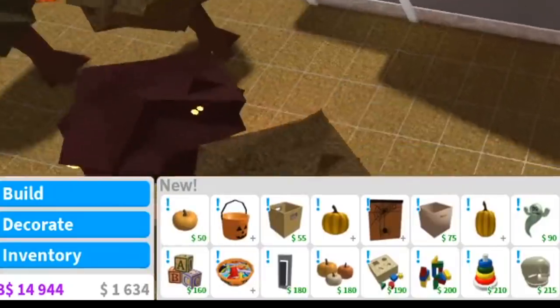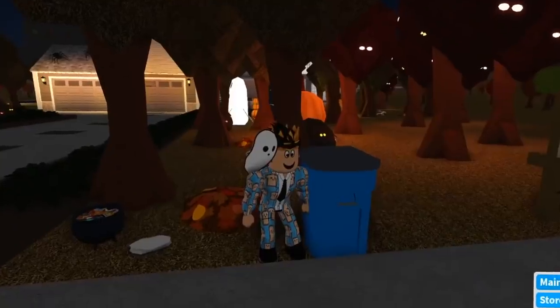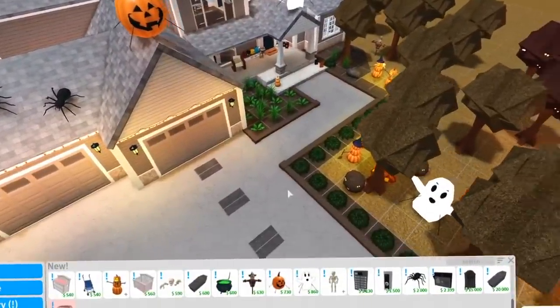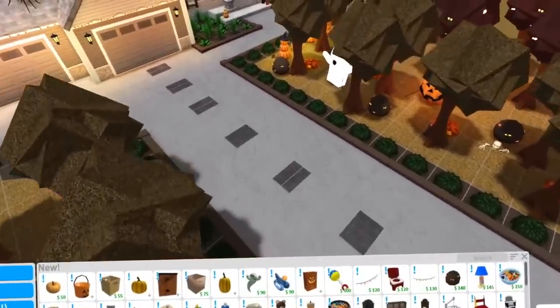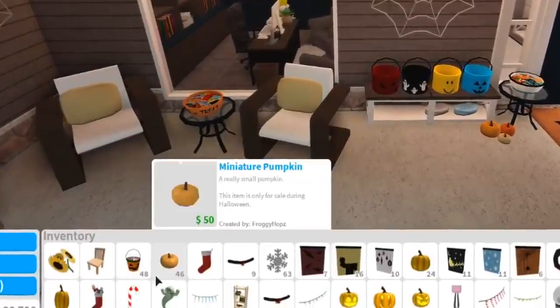I need to get more money, so I might go sell a house. I'm gonna go be a real estate agent real quick. I sold a kind of cheap house, so I only have 33K, but that should be good enough. The new Halloween furniture is mostly for the outside anyway, so I can't really see myself adding too many things on the inside.